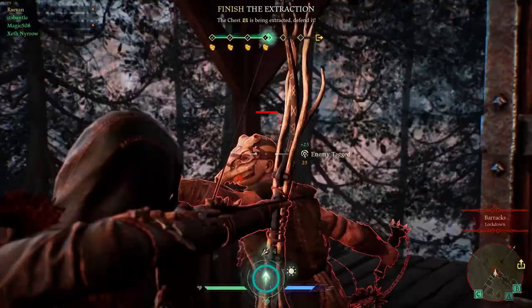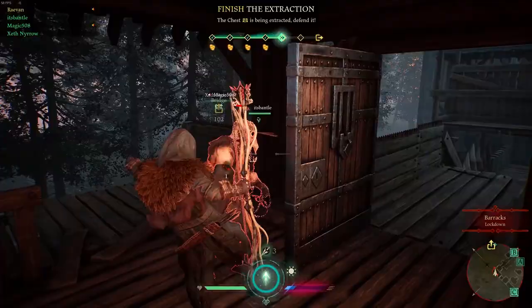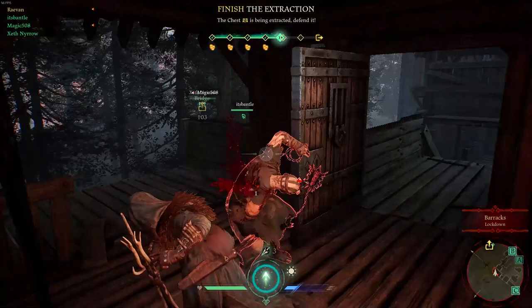Robin has a 2-melee attack chain: first punch, then kick. The kick will stagger your enemy, and if you are quick and accurate, you can hit them with a headshot while they are staggering. The kick also deals more damage than the punch.